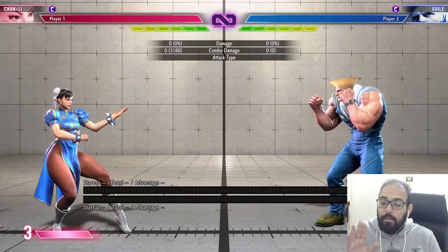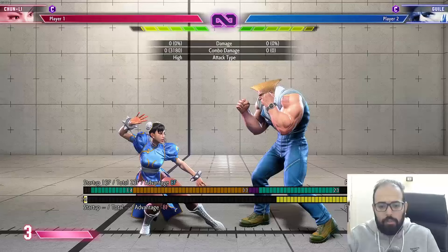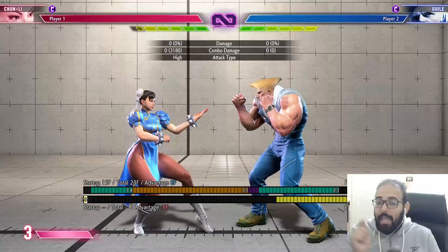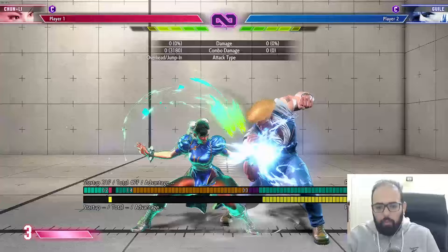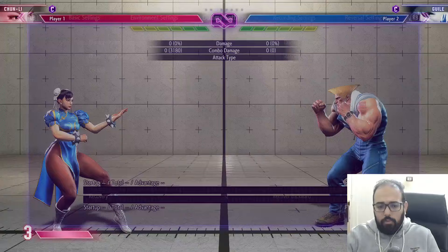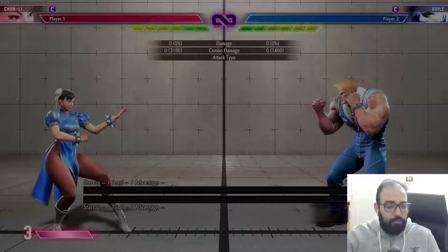But this game introduced a different element: the Drive Rush. Now, if you do a light fireball like Chun-Li's and then Drive Rush behind it, Chun-Li is plus eight — and you can act out of your Drive Rush faster than the opponent can block. That means they have to deal with an overhead, a strike, or a low, all of which lead to combos. The overhead out of Drive Rush gives Chun-Li a full bread-and-butter combo. Guile gets a crouching medium kick into Flash Kick, or even convert into a heavy punch.